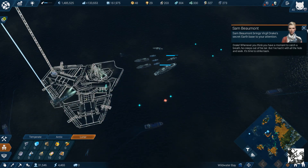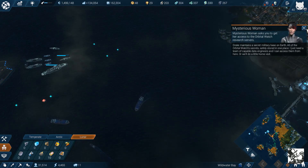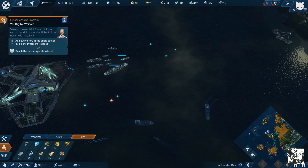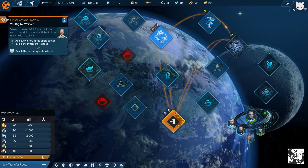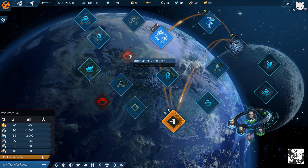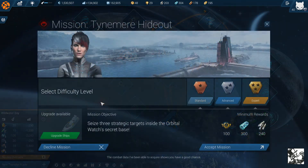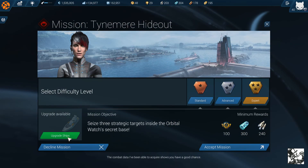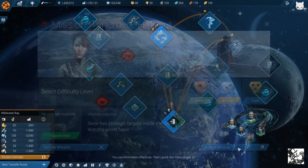Think you have a moment to catch a breath — he creeps out of his lair. Drake maintains a secret military... Mission: Taïnamir hideout. The combat data I've been able to acquire shows you have a good chance — you use information effectively. Time to end Drake.